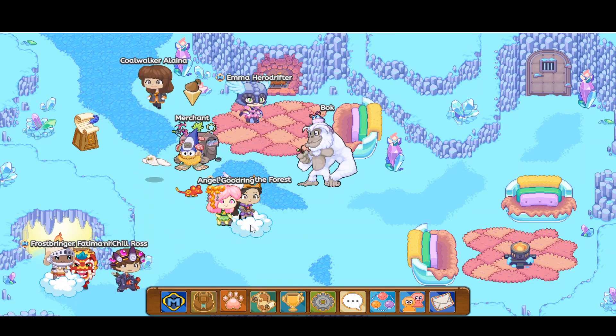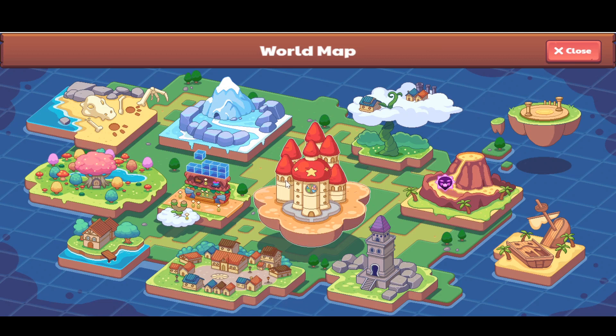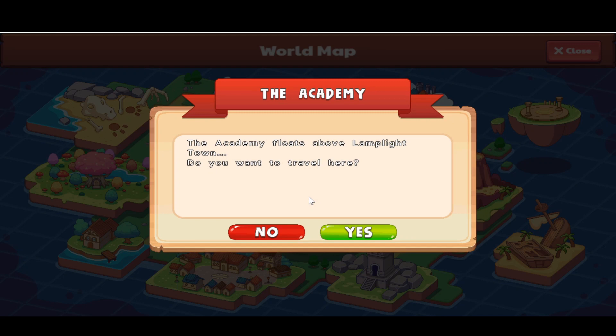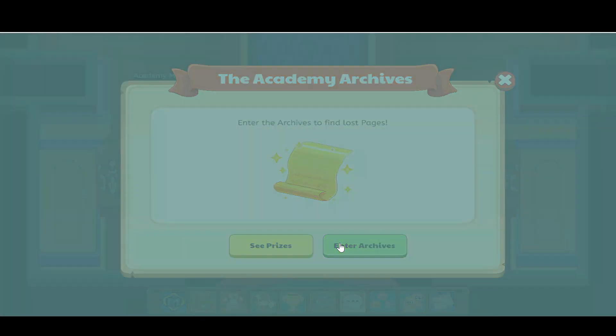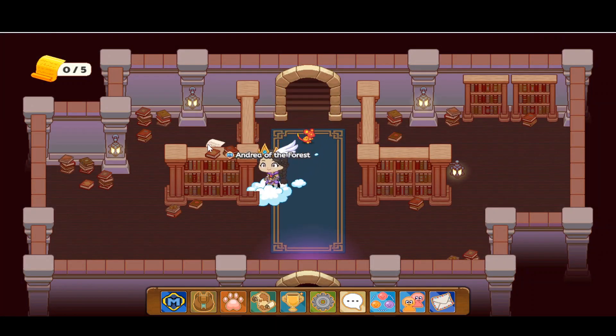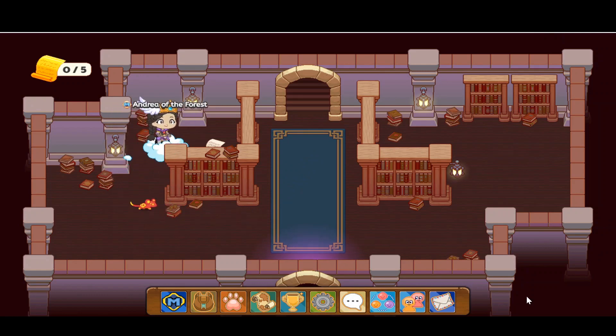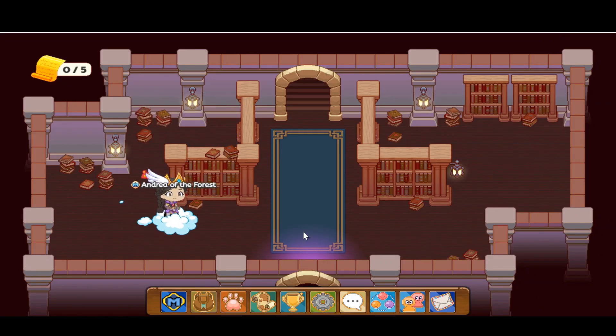I'm going to show you how to catch one. Head over to the world map and go to this Academy-looking thing. If you cannot access the Academy, you'll have to do more missions until you can. Lucky for me, I've completed every single quest. Now go into the Archives and just search around, look for Academy pages — you'll find pets in here too. Celeste is found pretty rarely, but it's not that rare.